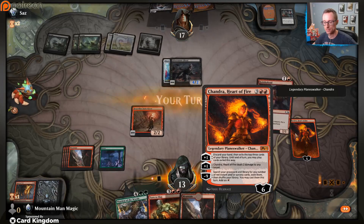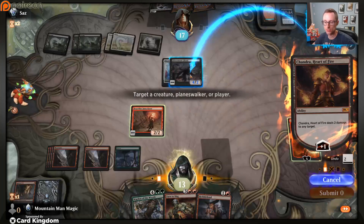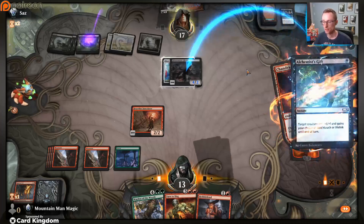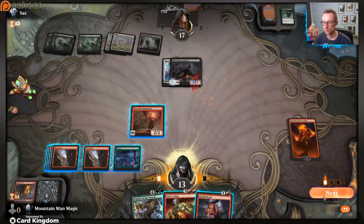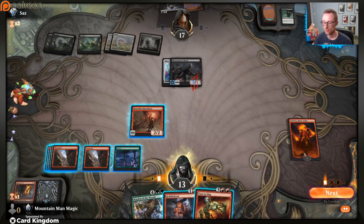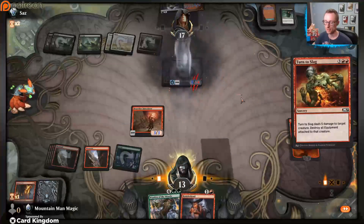We are not going to discard our hand but we will ping you for two. Fancy little graphic there - for three. So then next turn, what's really nice is we get to shock a creature they play. We also get to Turn to Slag something and get rid of this Short Sword, because Short Sword is pretty decent in this set with how aggro it is - just giving your creature that one power or toughness can really make a difference.